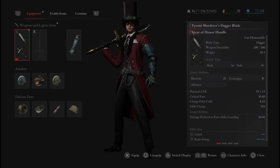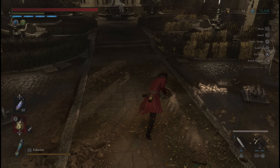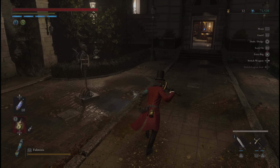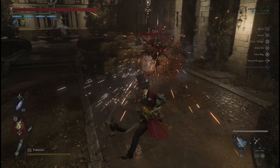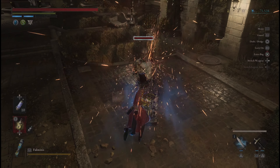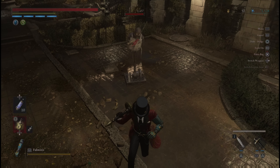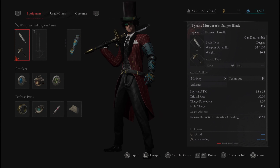Next we have the Tyrant Murderer's Dagger again, this time on the Spear of Honor Handle. We have Grind again and Rush Swing for the fable arts, giving quick little slashes. That charged R2 is going to do some crazy critical damage, especially when you use Grind first and then the charge — look at how many crits proc in one sequence, it's insane. This would actually be really strong on a Technique build, and honestly for my New Game Plus run I think I'm going to go with a Technique build and may use this, because it is insane.